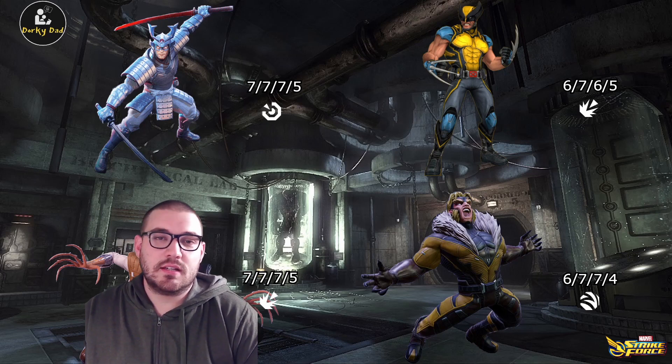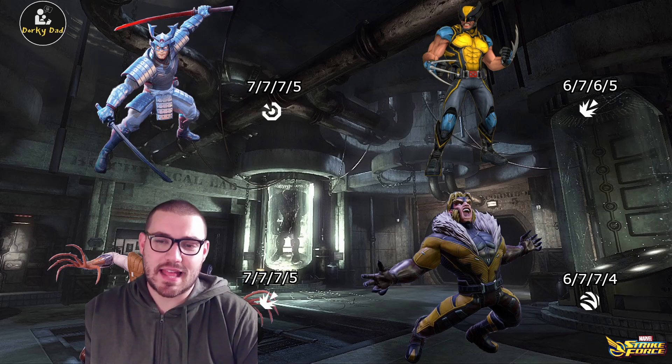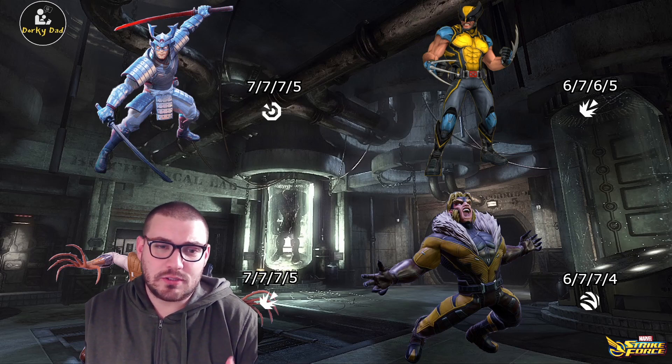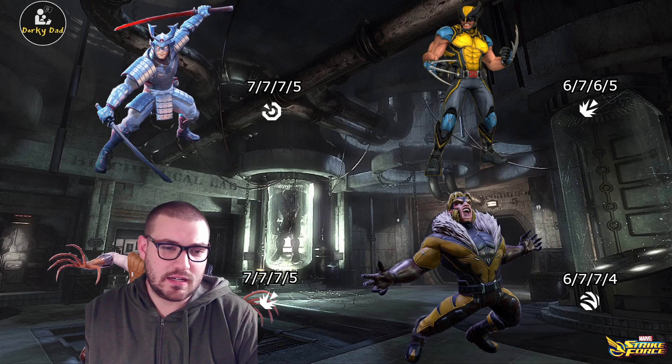And Sabretooth — special and ultimate. Sabretooth is just a brick house. He hits so hard and he's so tanky. His special and ultimate just crush, and they're unblockable, which is why as a Raider you're going to get the vulnerables even if they're boosted.